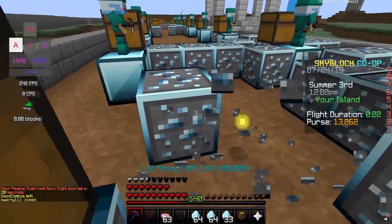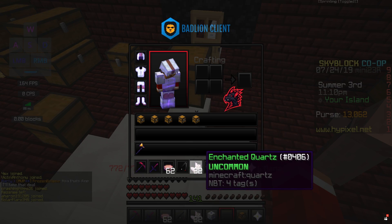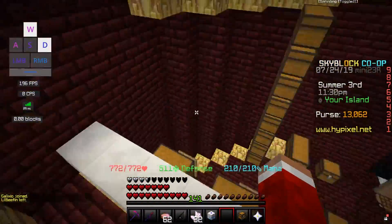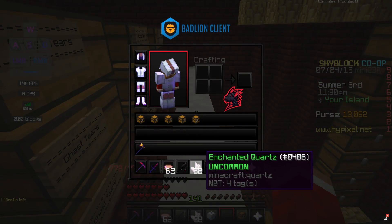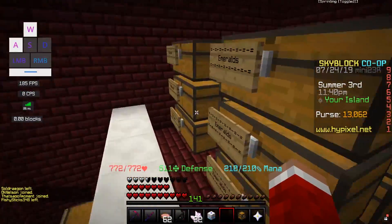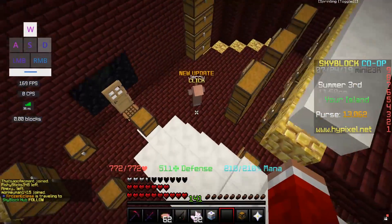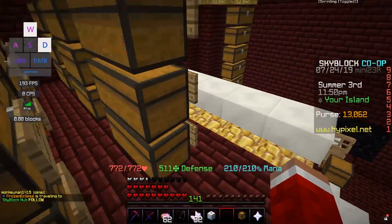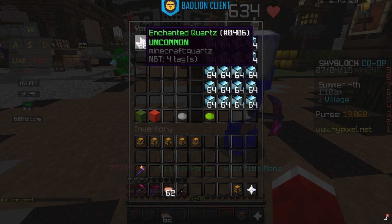We just made a deal with Frozen Eclipse for 32 enchanted quartz and a Quartz 5 minion in exchange for a bunch of diamond blocks. You can find people who have diamonds but don't necessarily want to keep them, then trade something they actually need. Frozen Eclipse wanted quartz, so I traded quartz we had extra of plus a Quartz 5 minion, and we're getting 20 stacks of diamond blocks in return.